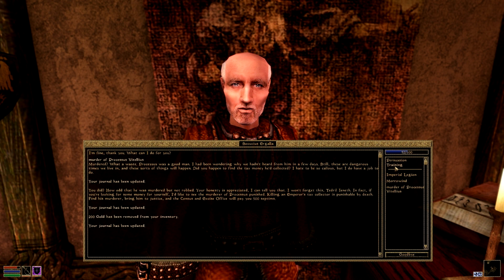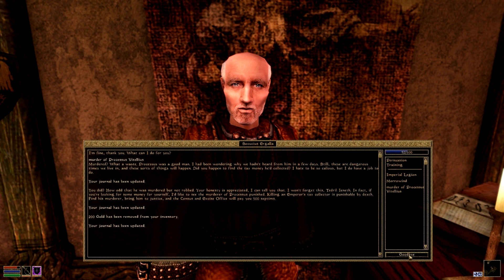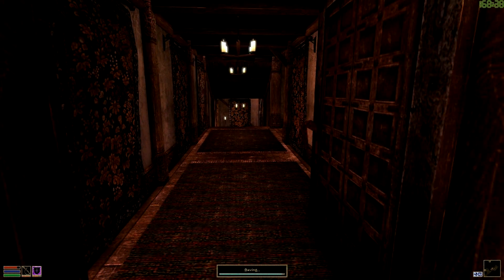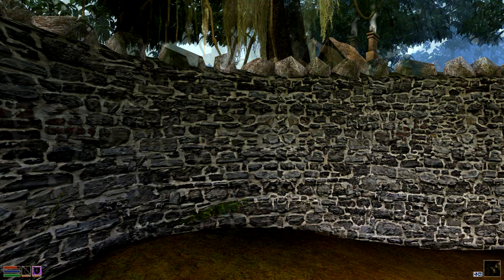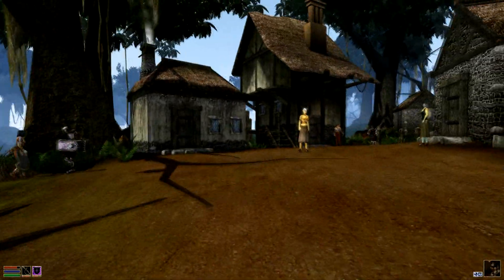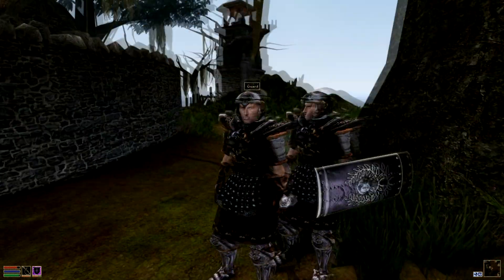Thank you. What do you train in? Sneak — ooh! Acrobatics, and light armor. That's good to know. Unfortunately I don't feel like spending that kind of money right now. Quick save again. Find his murderer, huh? Let's see if the guards know anything — you guys patrol around here all day. Let's talk.